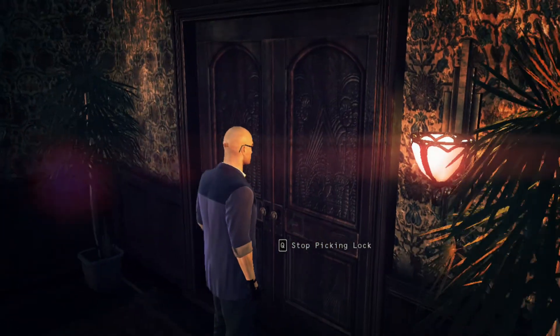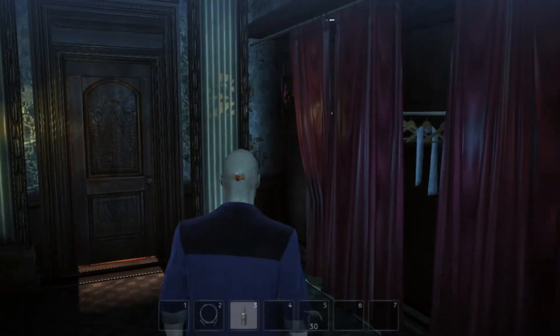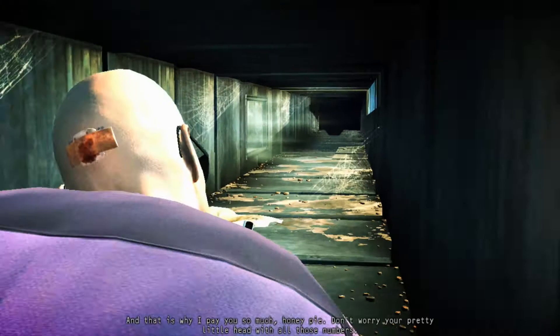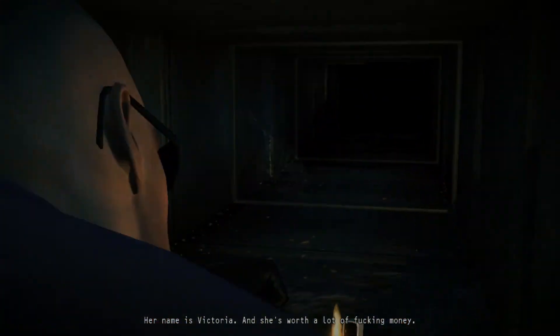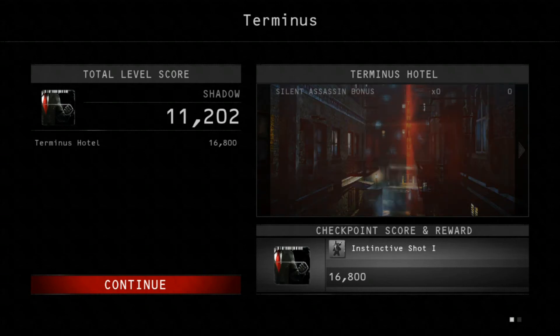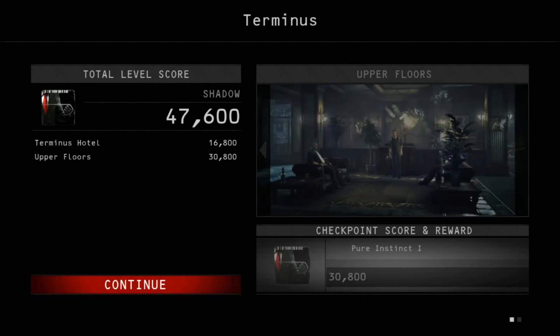Now pick the lock and we are almost done. We're going into this ventilator here. There is a cutscene where Dexter is talking about Victoria — they want to use her as ransom, and so on. I skip it because this is just a walkthrough. We are done — highest rating, but not highest score. I think there is about 4,000 to 5,000 difference. I hope it was okay, and I hope you will join me for mission 4 later on. Have a nice day. Toodaloo.